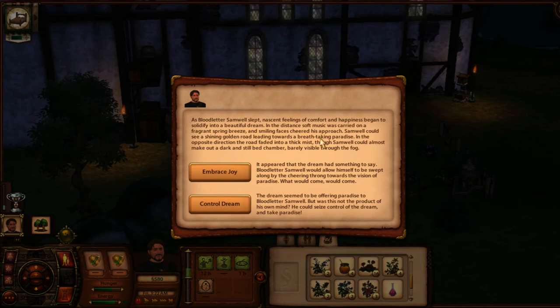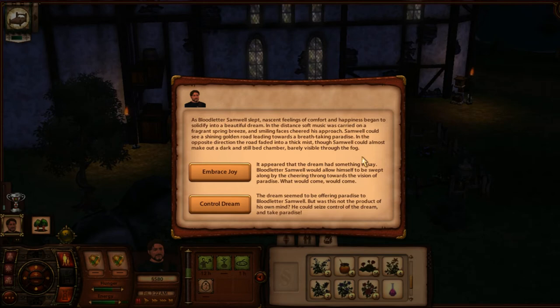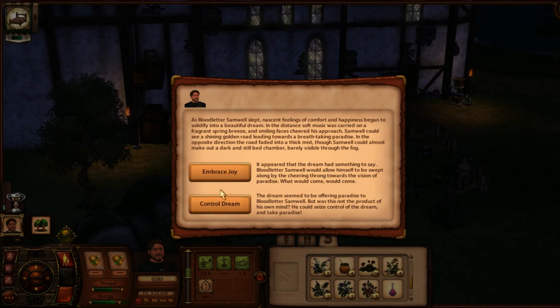As Bloodletter Samwell slept, feelings of comfort and happiness began to solidify into a beautiful dream. In the distance, soft music was carried on a fragrant spring breeze, and smiling faces cleared his approach. Samwell could see a shining golden road leading towards a breathtaking paradise. In the opposite direction, the road faded into a thick mist, though Samwell could almost make out a dark and still bedchamber, barely visible through the fog. We can either embrace joy or control the dream — let's embrace joy.